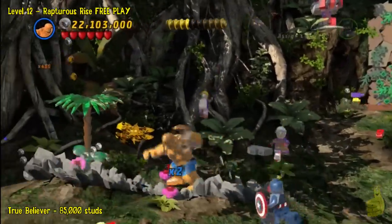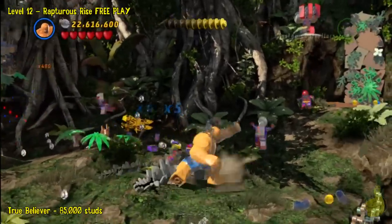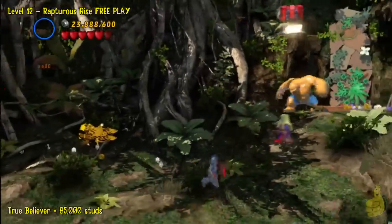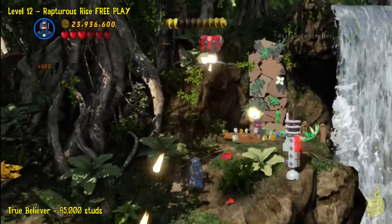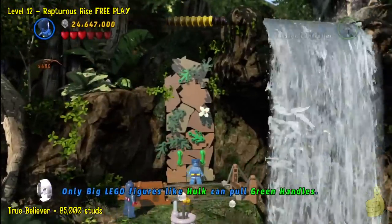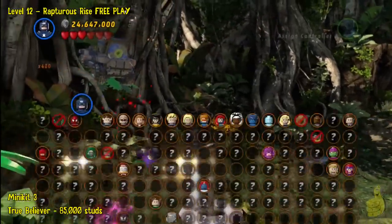We'll just take out this series of bad guys. It seems like they're never going to end, but they do eventually, I promise. There are like 15 or 20 of them. And once you get those bad guys done, we will address another minikit off to the left. You'll want to also use Captain America and reflect the shield back up to that other machine gun turret to get that out of our hair, because it is kind of a pain in the tuchus.